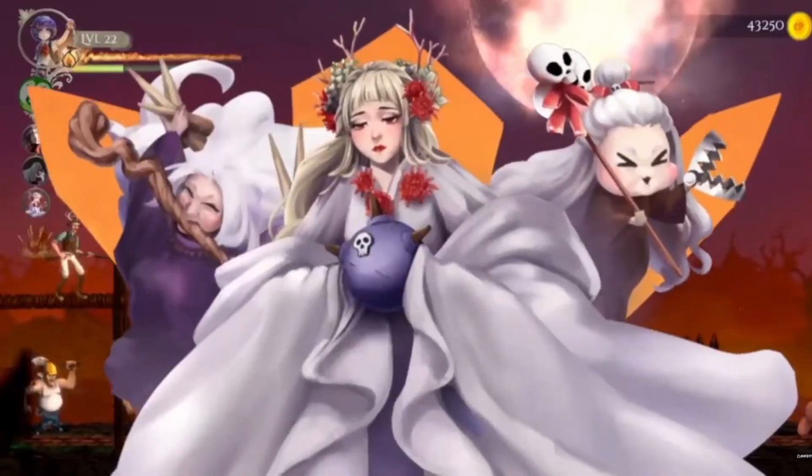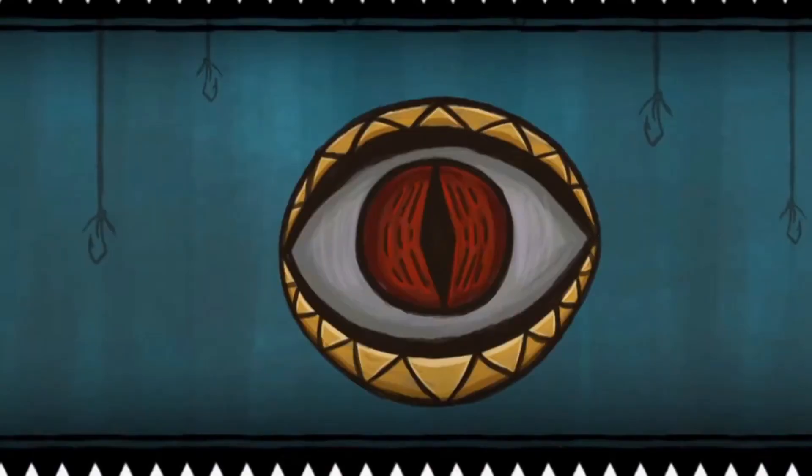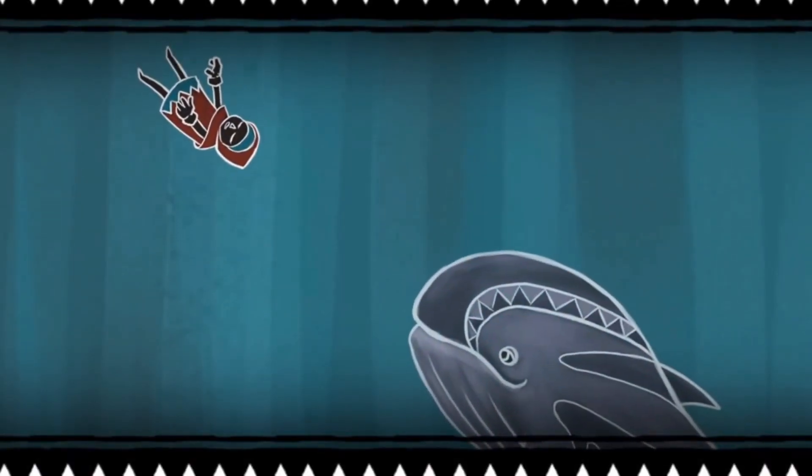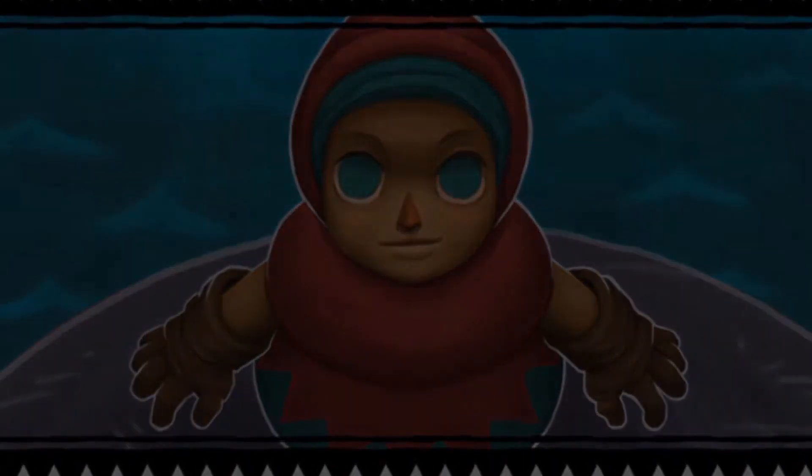Moving on, we have Legend of the Skyfish. This is a level-based adventure puzzler game with an unusual weapon: a fishing pole. You play Little Red Hook, who travels with a moon whale on a journey to defeat the monster called Skyfish. You use your fishing rod as a weapon and a grappling hook, and you can upgrade it as you progress through the game. The graphics are hand-painted, and there are 45 levels full of unique enemies and puzzles.